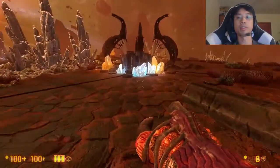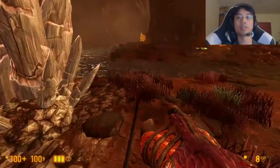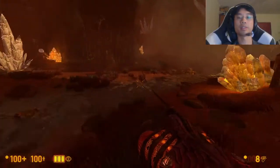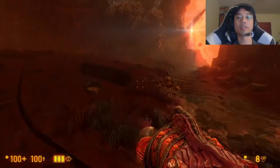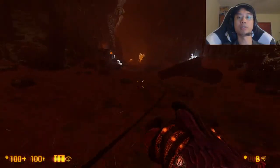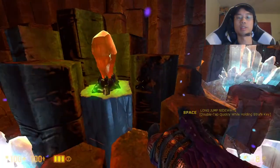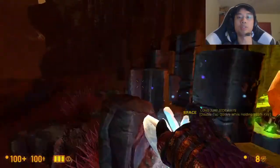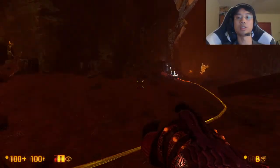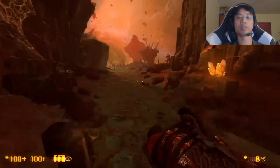Oh, that's ammo. There are wires here. We have to follow the wire to turn on the teleport, right? Long jump sideways - double tap quickly while holding the strength. Gonarch is here. I'm gonna get charged. Alright, so there's one of the wires.